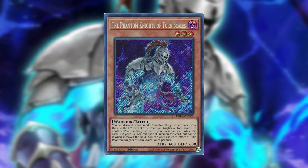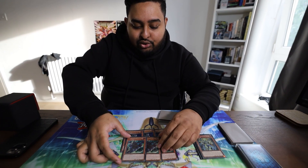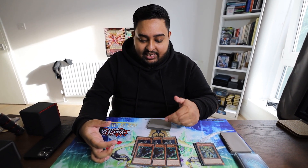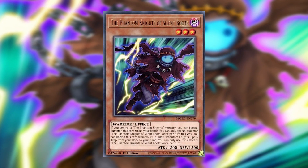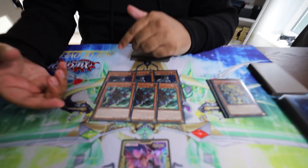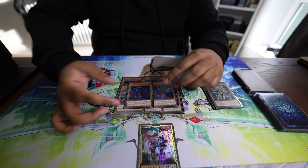Torn Skills' graveyard effect lets a Phantom Knight banish itself to special summon itself back from the grave. We're also playing three copies of Phantom Knight Silent Boots — if you control a Phantom Knight monster, he can special summon himself. It's not an effect, it's an inherent summon. He also has a graveyard effect where he can banish himself to add a Phantom Knight spell or trap card.